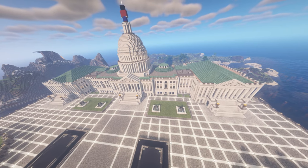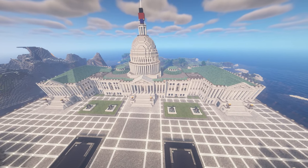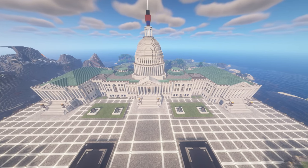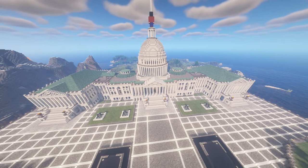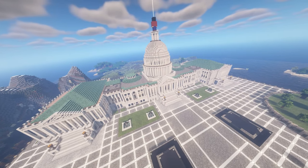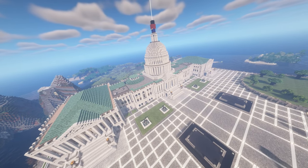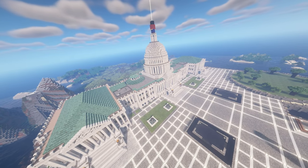This is the Fraternity Capitol Building on netheranarchy.org. It stands as a central building at one of the Fraternity's largest base projects and is modeled after the U.S. Capitol Building in Washington, D.C. Great lengths have been taken to be able to show this to the world so that other players on the anarchy server cannot use terrain or block exploits to find its location.